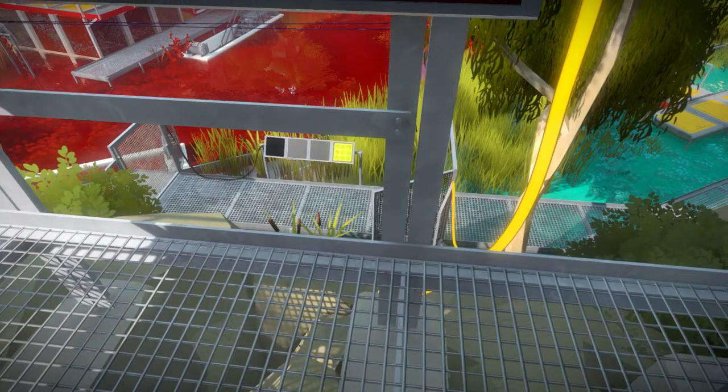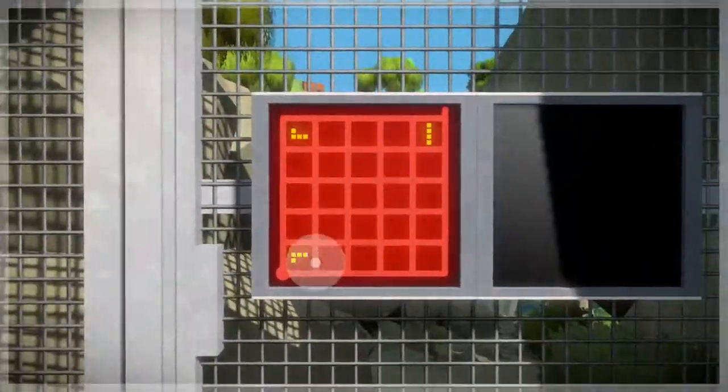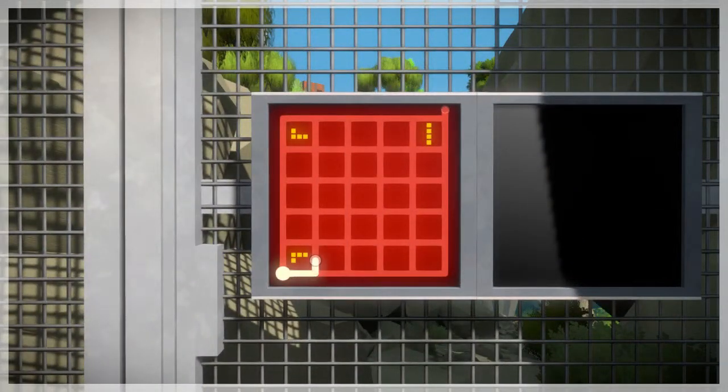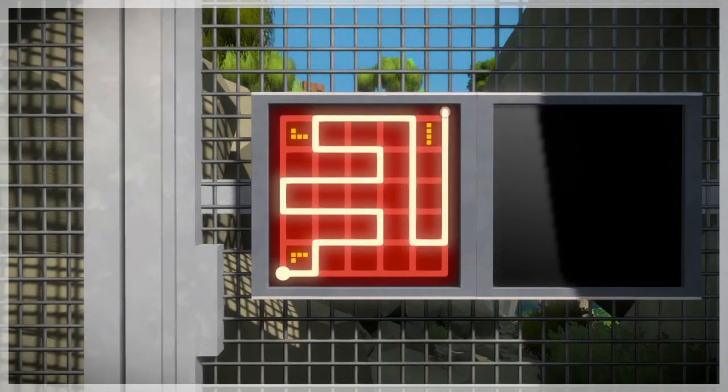What does that do? Opens the gate and turns that puzzle on over there. What about these over here? Okay, so we got that and that — not like that though, we should go around like so and then down.